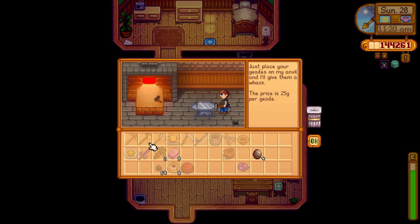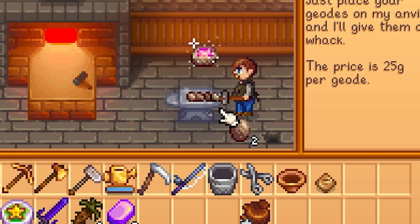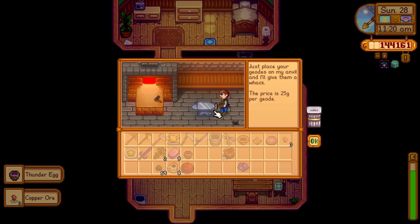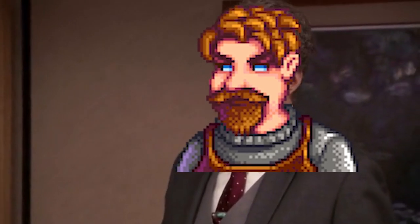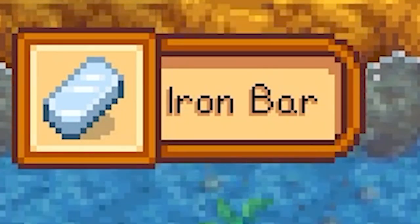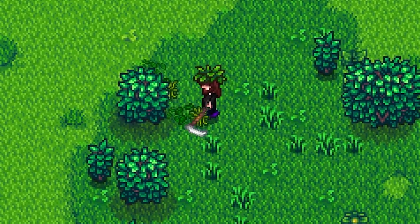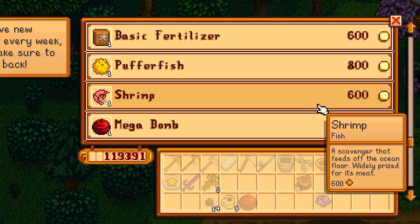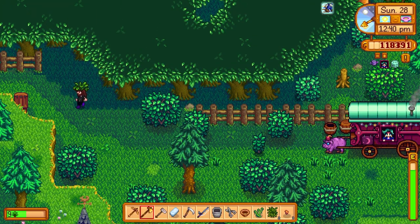First we have some geodes to open — shadow wizard money gang, oh shiny! I'd like an iridium watering can, thank you. There was an iron bar in the trash — I don't know the odds of that, but pretty cool. At the shop today: garlic, puffer fish, shrimp, and let's go ahead and get that rare seed.